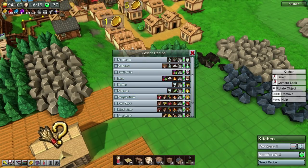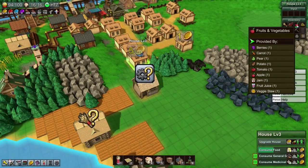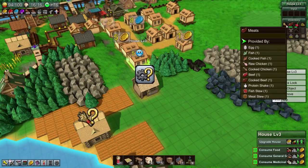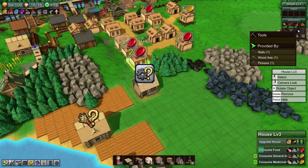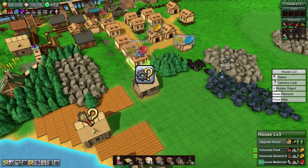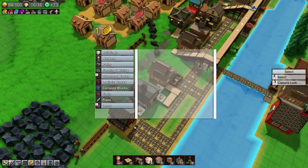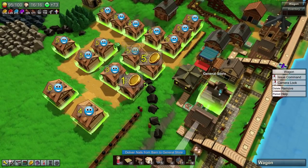The advantage there is the more different types of items we're making — for example if we look in a house, they've had something from fruits and vegetables. This house has got five happiness — they're very happy because they've got a couple of different tools contributing to it. Now they've run out of tools so they've gone back down to four happiness. Maybe that's why I should be selling the nails. That may be a very good idea in fact. We'll sort that out by taking the nails over there and selling them directly.